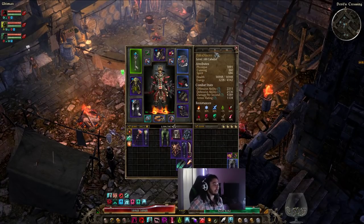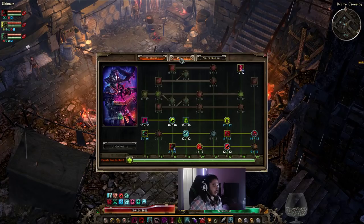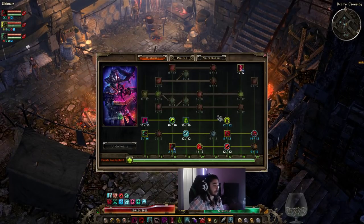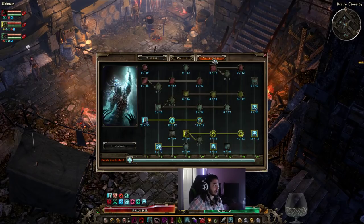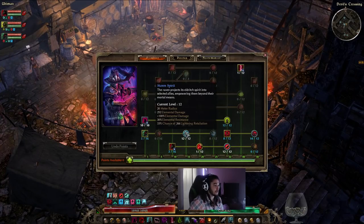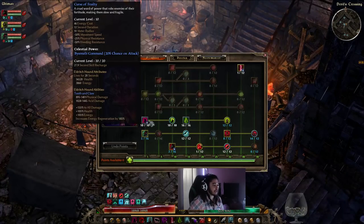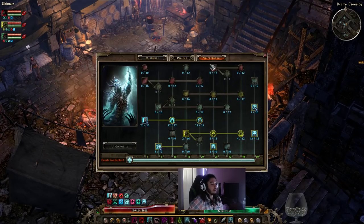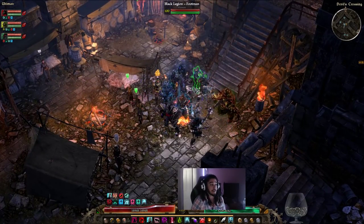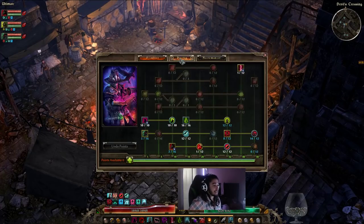Grim Dawn is a bit different — instead of a gigantic passive tree, you pick two classes in a dual class system. You can respec as much as you want, and respeccing in Grim Dawn is much easier and cheaper than Path of Exile. You cannot respec your actual class but you can respec all of the nodes in between. Grim Dawn uses squares for active abilities and circles for passive abilities, and a circle attached to a square means it's a passive that augments that active ability. This is really where the big layer is that allows Grim Dawn to compete with Path of Exile for creativity: the devotion system.